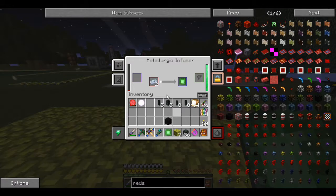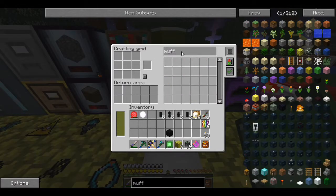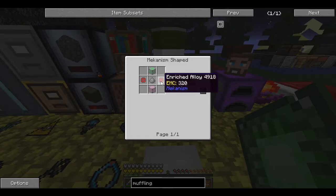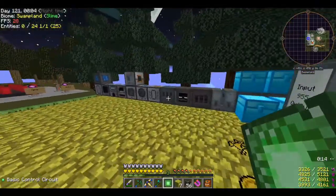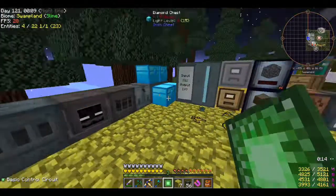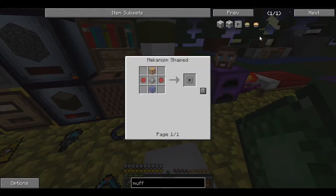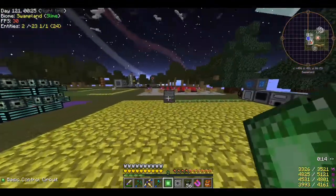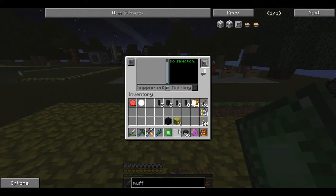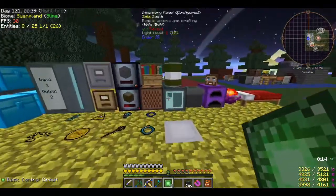The redstone went in and did its thing. Let me make a muffling upgrade while I'm here. Muffling upgrade needs enriched alloy, steel dust, and stained glass. I'll pulverize a piece of steel to get steel dust, craft the muffler, and click it in to apply it. Cool, it should be nice and quiet now.